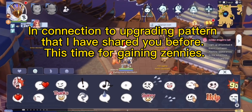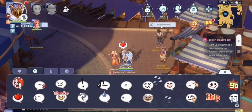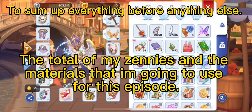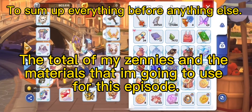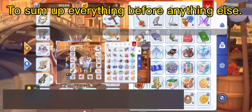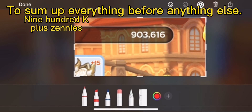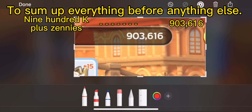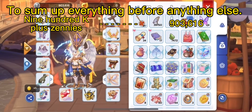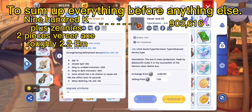In connection to the upgrading pattern that I shared before, this time it's for gaining zenies. To sum up everything before anything else: the total of my zenies and materials I'm going to use for this episode — 900k plus zenies, two pieces verser axe, roughly 2.2m.